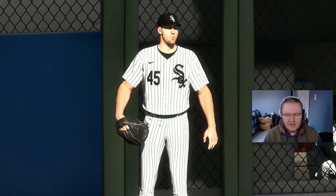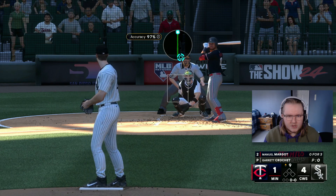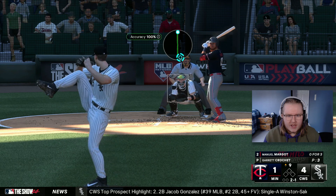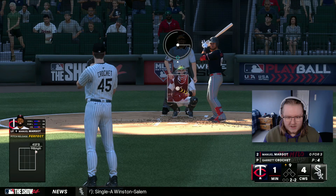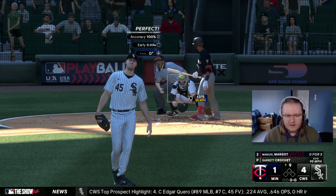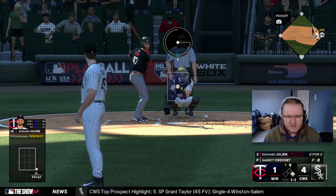Here comes Garrett Crochet again with his big entrance - and he's earned it. He now has 18 saves on the season with a zero ERA. I hope I didn't just jinx that, but this dude has been lights out all year. I'm also recording this the day after opening day where we saw what Garrett Crochet has in him as a starter - he looked absolutely electric as the opening day starter. I start his day here with a walk though.